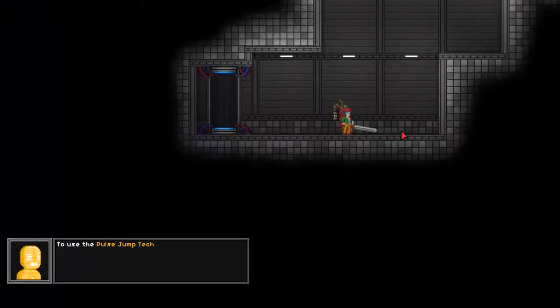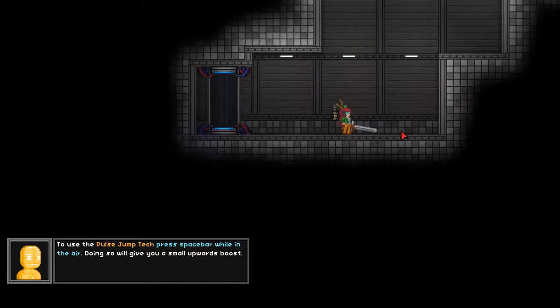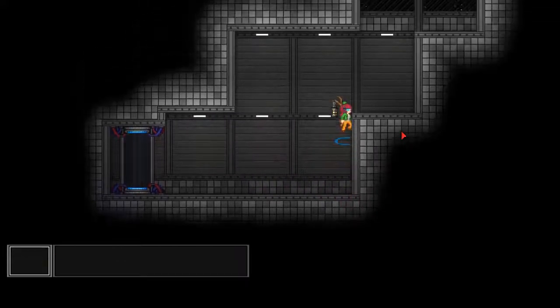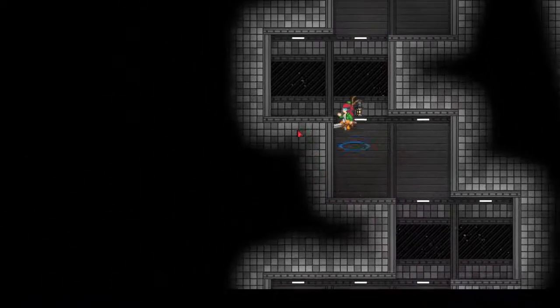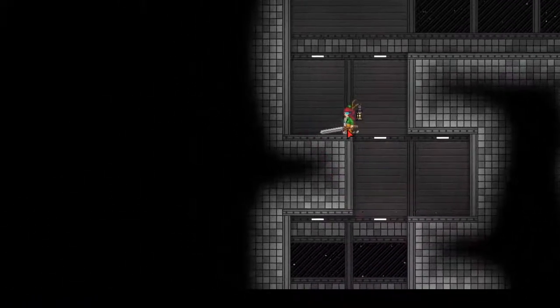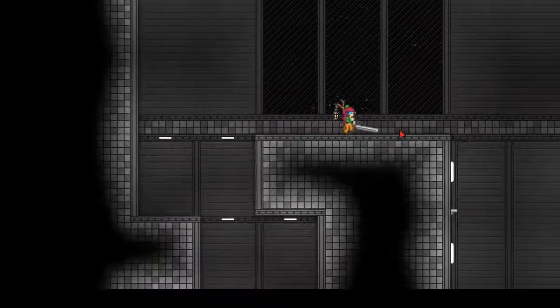Once we arrive, a tooltip will pop up: 'To use the pulse jump tech, press spacebar while in the air. Doing so will give you a small upwards boost.' Pulse jump tech is great for reaching new heights. You can jump much higher than before and not have so many needs for wooden platforms, and you can see it's pretty easy to use — pretty straightforward.